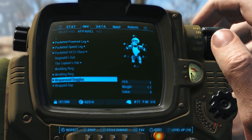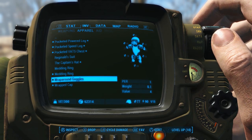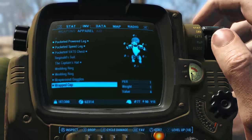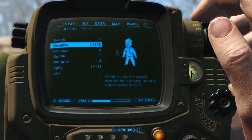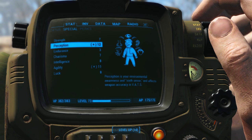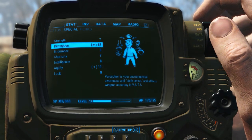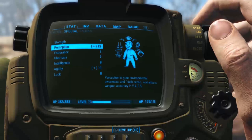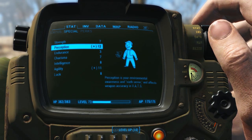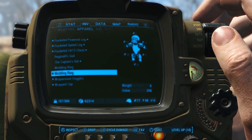The next thing I have on is the wraparound goggles. Once again, I'm wearing this because it boosts perception by one. It's also probably the closest thing to something that Special Forces would wear. With this perception boost combined with the cap, it does boost my perception by several points total. The more perception you can get boosted from clothing items, the better your accuracy is gonna be in VATS, as well as other perks and skills that come into play with that.